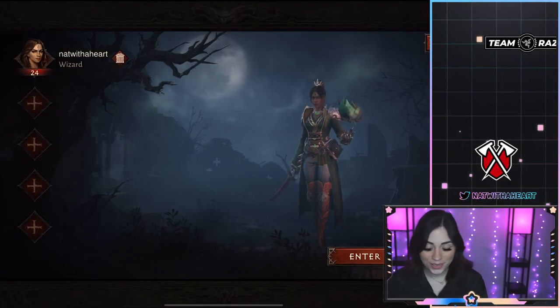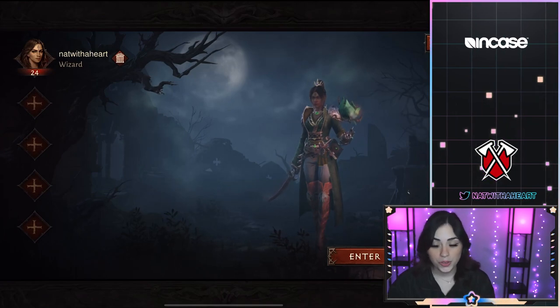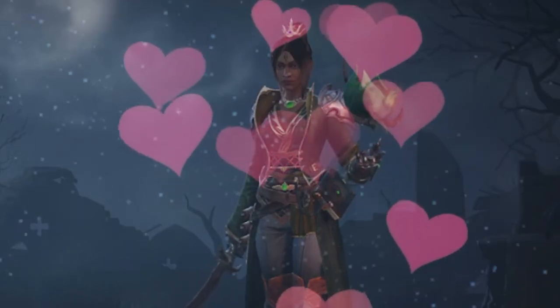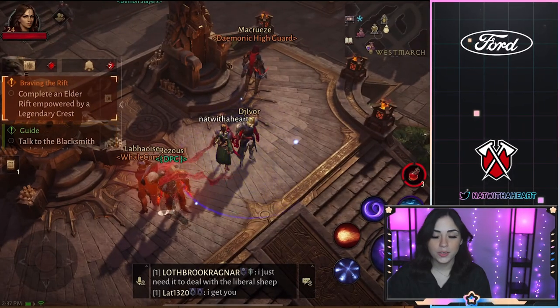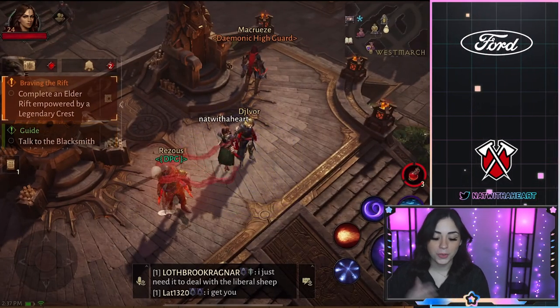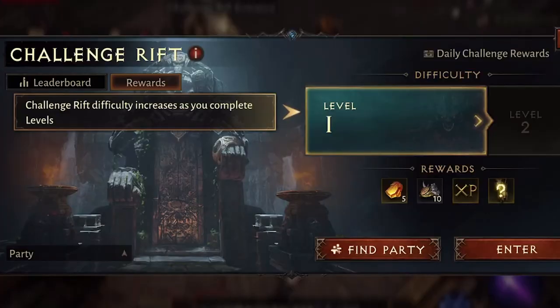All right guys, so we're going to start off using the wizard. I absolutely love the wizard — super fun class. So let's enter the world. What we're going to do is complete an elder rift empowered by a legendary crest. Let's do it.